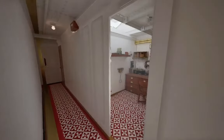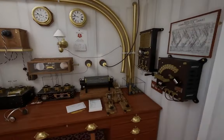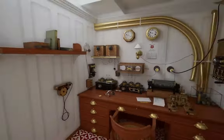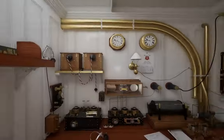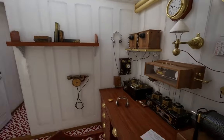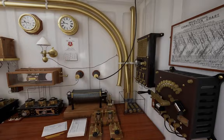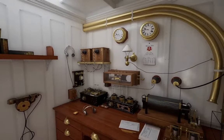Here's the way out to the boat deck. And here's the wireless room. This is where, during the sinking, the wireless operators Jack Phillips and Harold Bride contacted the Carpathia and other ships. They sent the distress calls — that's how they managed to contact the Carpathia.